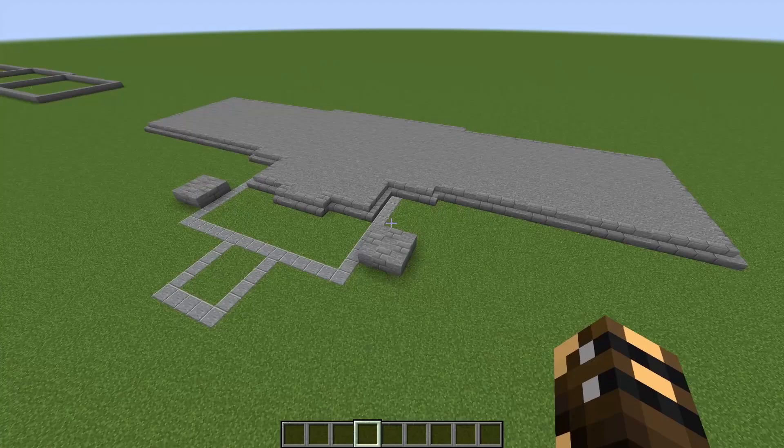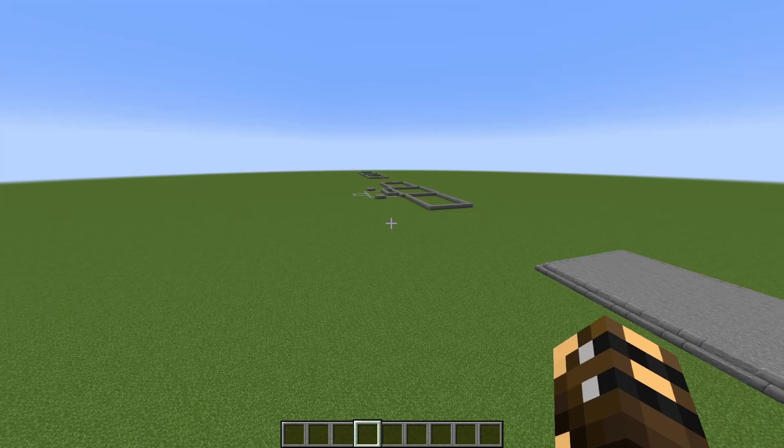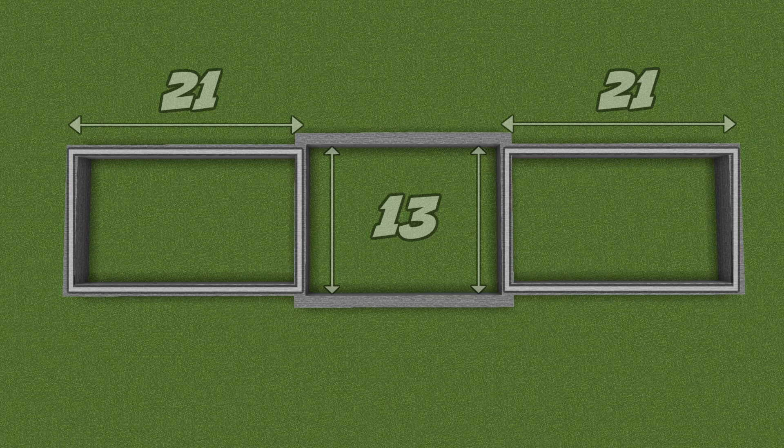We're going to begin by marking out the area - we'll do this in three steps, so maybe watch the first three steps before you start building so you know how much room you're going to need. We're going to begin by building three rectangles. The rectangle in the middle is 15 blocks by 19 blocks, and the two rectangles on the sides are 21 blocks by 13.